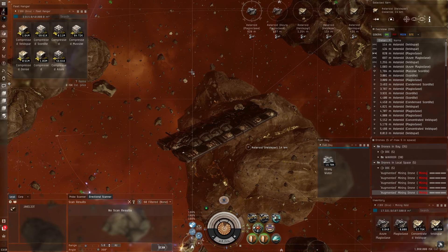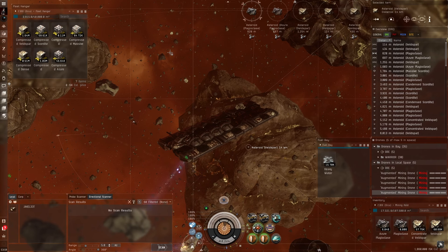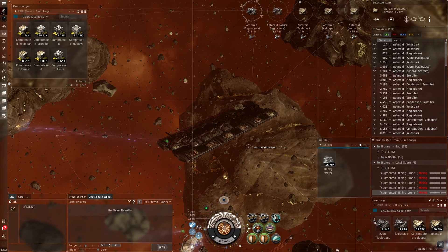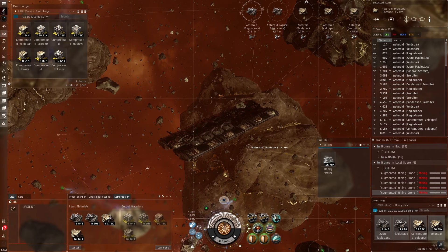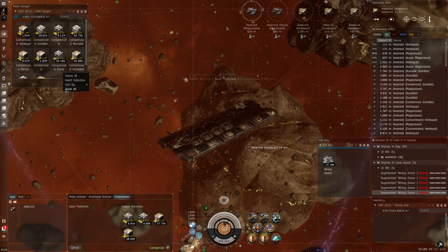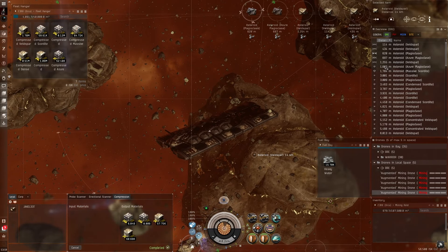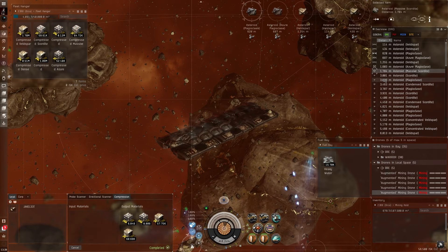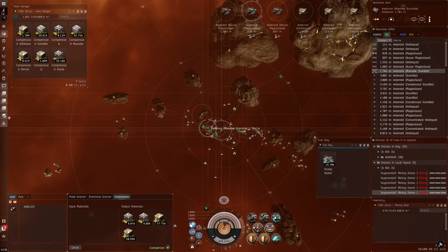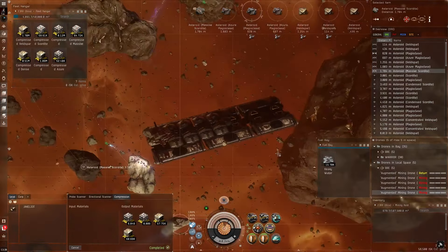On a big rock day you could maybe fill up a couple of times on a belt, but now with compression you can fit so much ore into the Orca. I'll show you how this works — I activate the Asteroid Ore Compressor, select all the ore in the hold, and hit Compress. It opens a dialog and you process it. I keep all my compressed ore in the Fleet Hangar just to give me another processing stack to work from. When mining I roll in and position myself in the middle of a cluster of asteroids so the drones can mine everything within about 5 km.